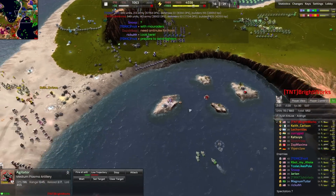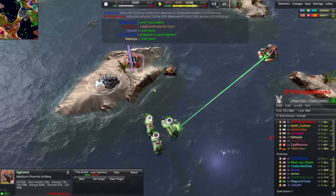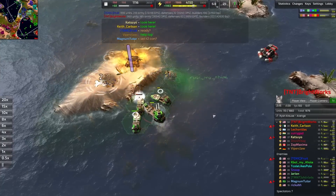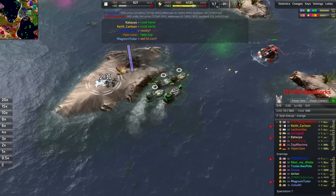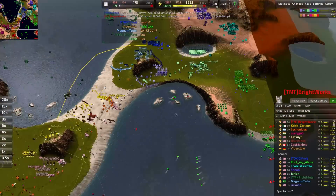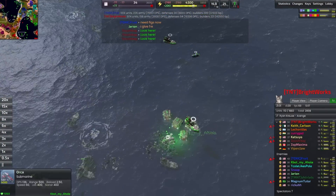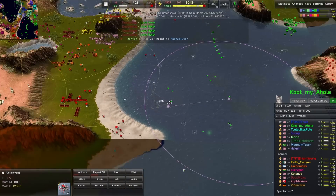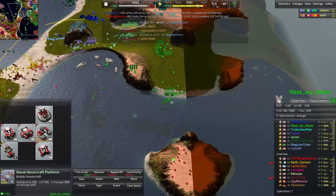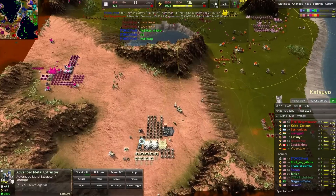I forgot to micro the agitator here — another terrible mistake. I just completely forgot about it and you can see it firing away doing basically nothing. A floating heavy laser turret is also not ideal — those are basically meant to stop hovercraft. Against the navy there's not a lot they're going to do. It takes down a single Riptide, which is not at all worth the horrendous cost of building one. At this point, I think it's safe to just reclaim.